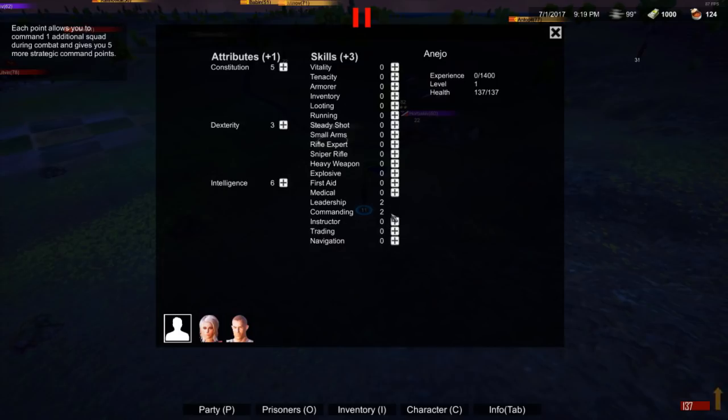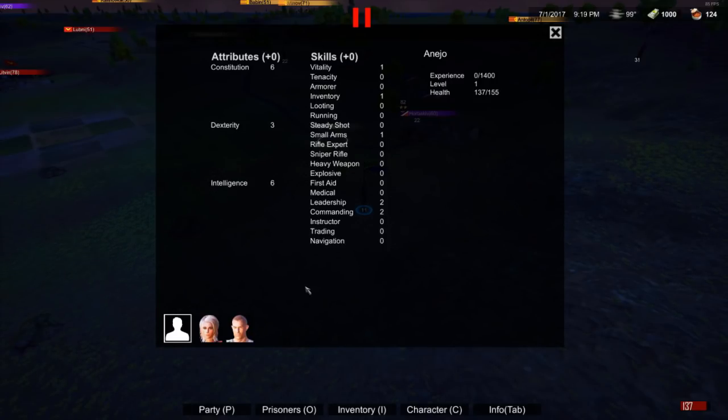Since I put two points in intelligence I now have more capacity to put points into intelligence-governed skills. Leadership and commanding are good skills from my experience — I'll put points there. When you mouse over these, the tooltips in the upper-left corner are very helpful. I'll also put one in constitution, one in inventory, and one in small arms. It turns out with my dexterity of three, that's the highest small arms skill I can have right now. I'll put a point in inventory and one in vitality because I'll probably get shot a lot.